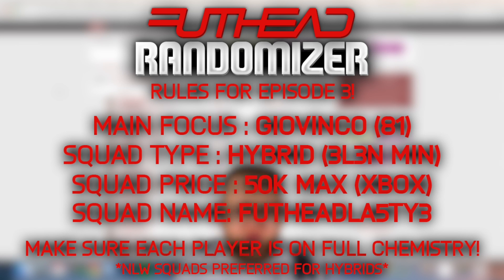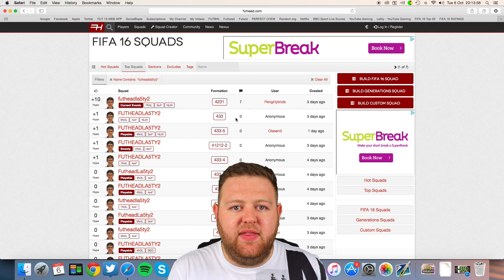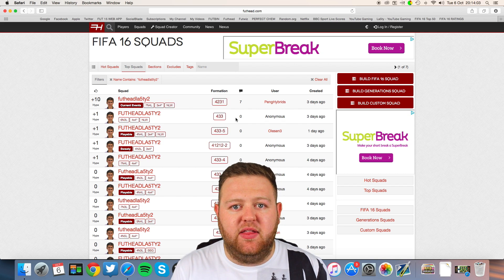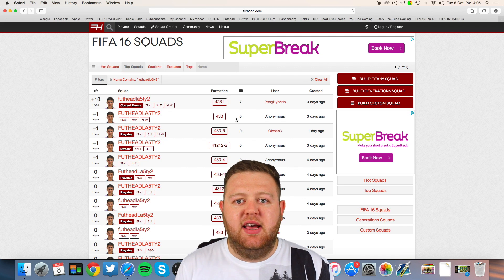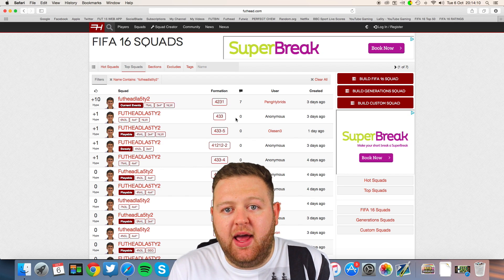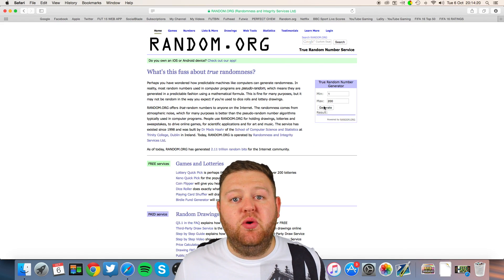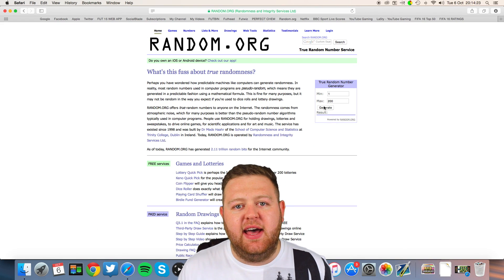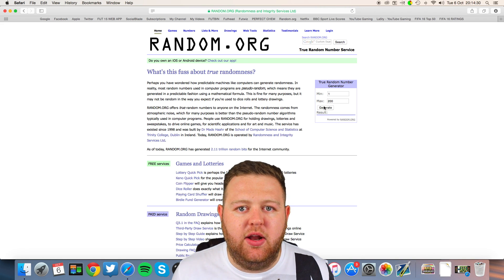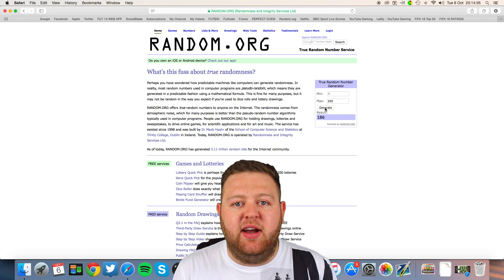Let's get choosing a number for today's squad. I might as well mention it — there's nowhere on the current Foothead site that I can make it so only full chemistry teams are shown, so I'm just going to have to trust you guys that every single player is on full chem. That's what I need from you. Now, 200 squads have been built for us this week — thank you so much. Let's try and get that number up to at least 300 next week. We now need to generate a number: 1 to 200 — generate result. We get squad number 186.